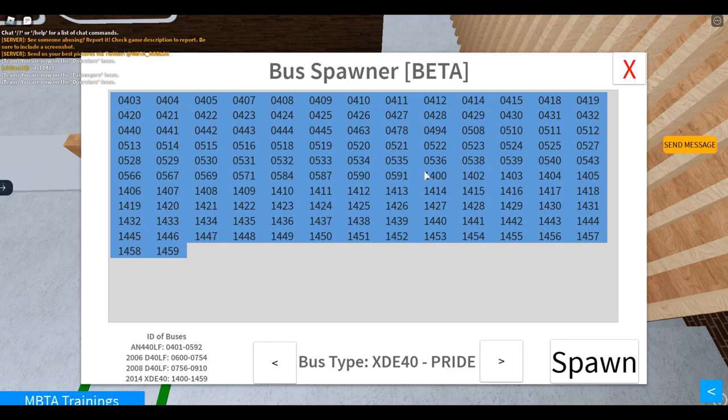Keep in mind the NN440LF is 401 to 492, and the XDE40 is 1400 to 1459.